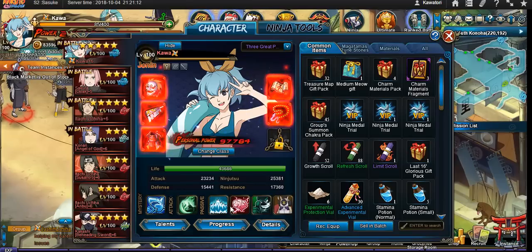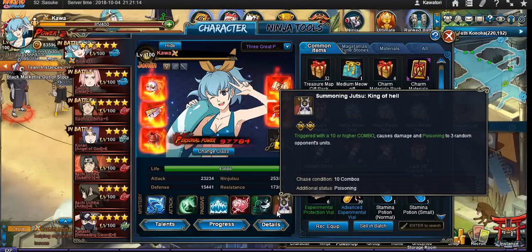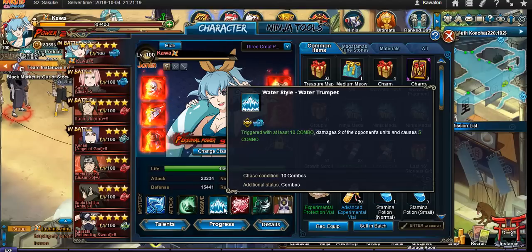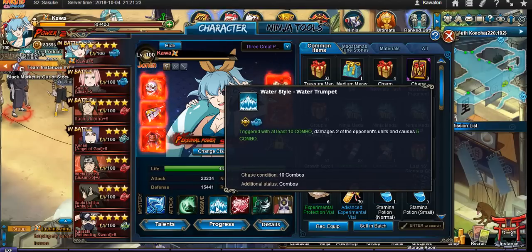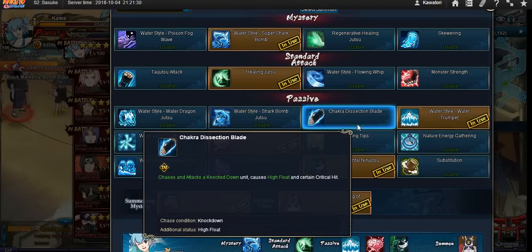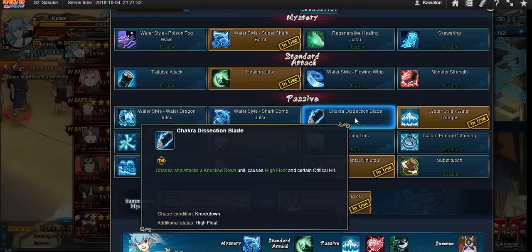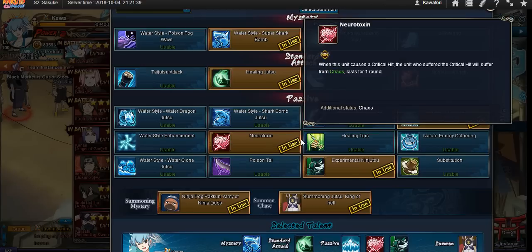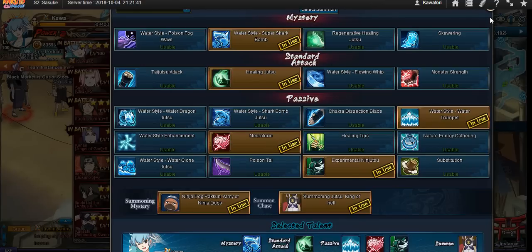It's very interchangeable — you don't actually have to have both. You can switch to any summon that will help your chase, or switch your normal chase to any forward chase skill that will assist you. Usually, if you don't take the Water Trumpet, it is best to take the Chakra Dissection Blade, because this is a guaranteed 100% crit hit — so it will always Chaos when chasing with the Neurotoxin. Makes her a little unfair, but hey, use what you got.